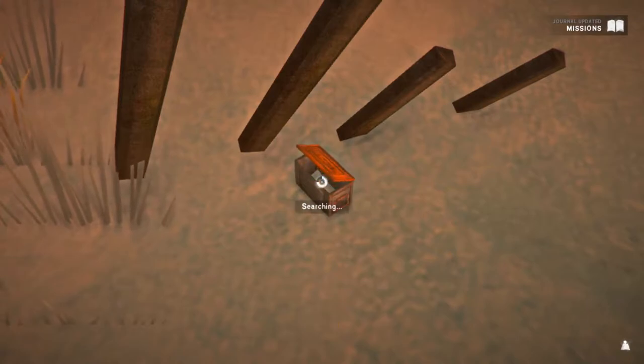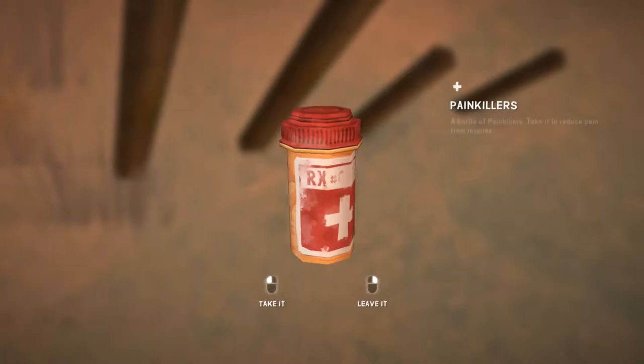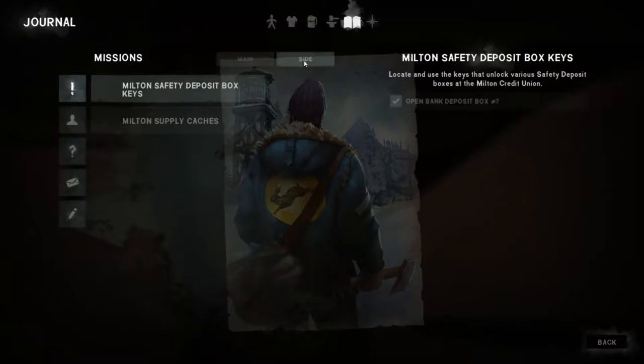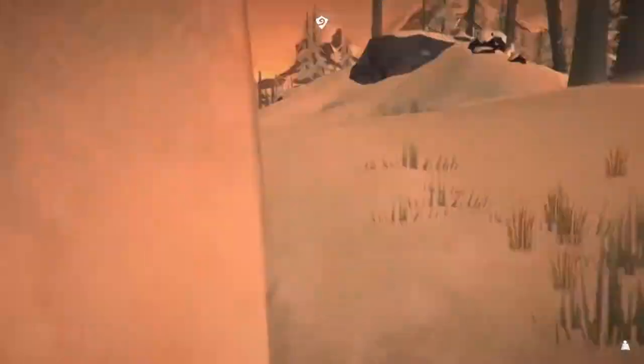Oh! Haha, alright. Antibiotics, antiseptic, energy bar, painkillers - and that's it. I'm having a look at the journal. Where is it? The sidequests. Supply caches. There's more than one, apparently. So I guess you actually have to go and rifle through houses and find more. Goddamn bloody things.